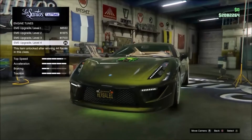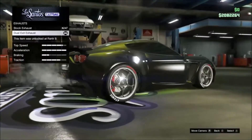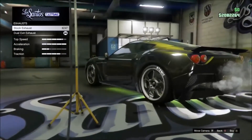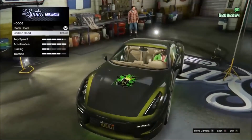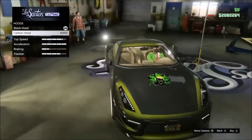Then we have the engine upgrade. Then we have the exhaust — you've got your standard single ones, or you can have your triple, or your double on both sides. I've obviously gone for the double, it looks a bit better. Then your hood — I prefer the standard one to the blacked out carbon hood. Not keen on it, so I've kept it standard.